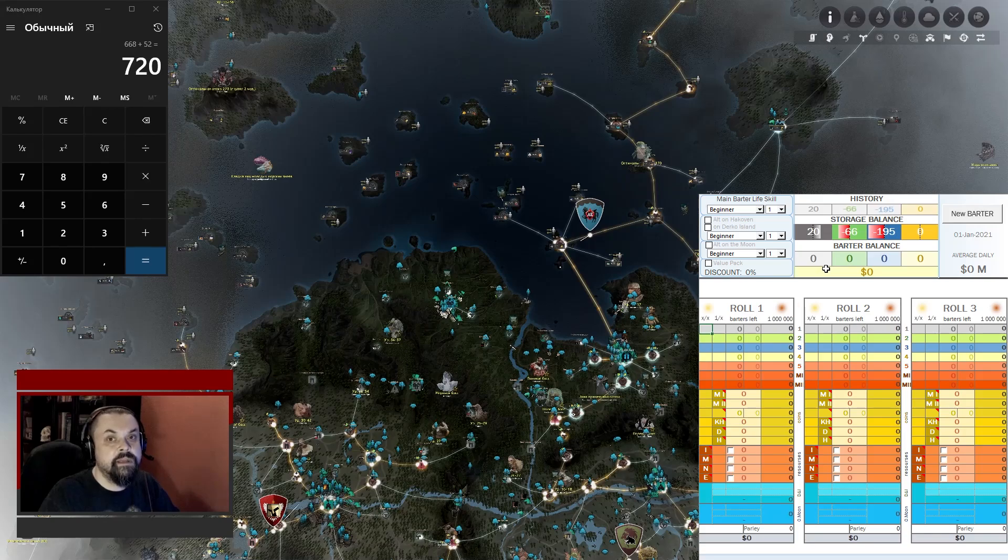Next, you need to select the craft level of the main barterist — let's say it will be Master 1. Then notify the spreadsheet: is an alt worth it for exchanges on Halkoven Island, will he change Jerko Island, is an alt worth it on the Old Moon Guild Carrack for exchanges for the old tree bark, and is there a value pack on the account?